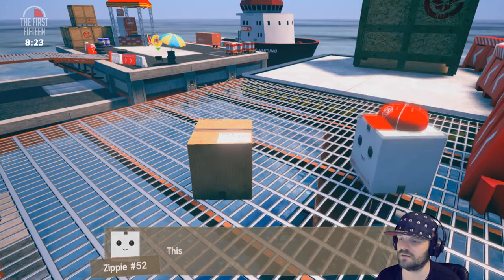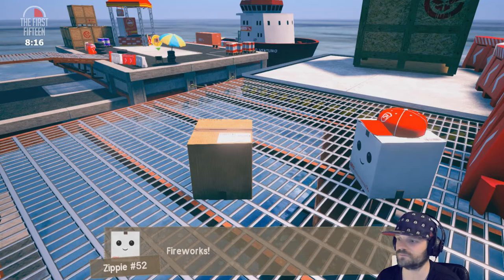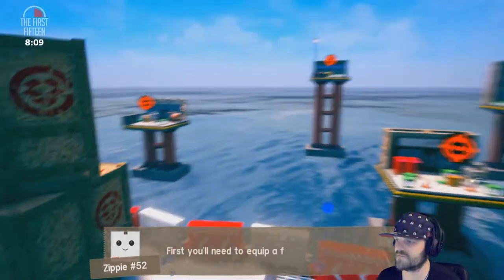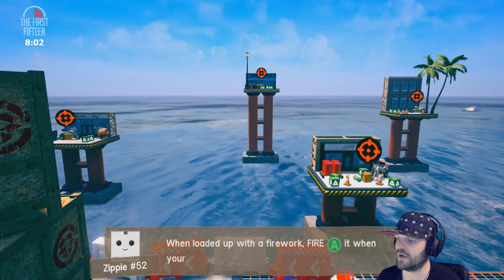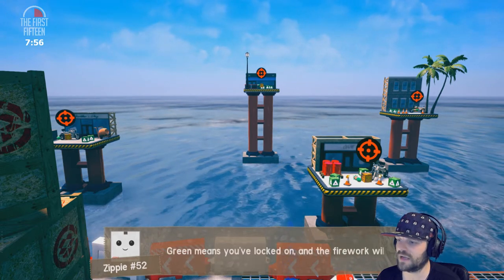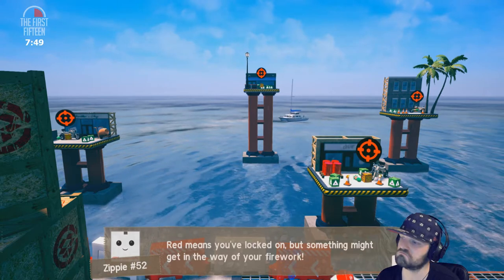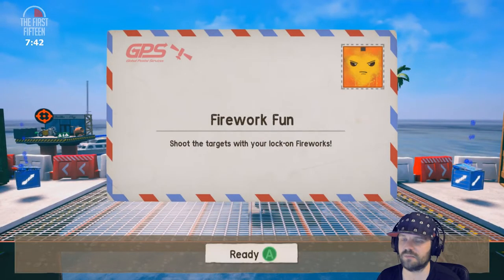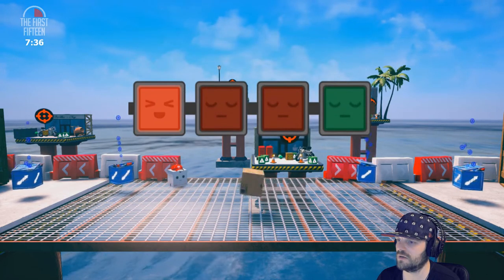The second challenge will test your accuracy with our alternative delivery solution — fireworks. Sometimes a customer will pay extra for speedy delivery. First you need to equip a firework by rolling into a weapon crate. When loaded up with a firework, fire with the A button. When your aiming system turns green, you've locked on and the firework will hit your target. Red means locked on but something might get in the way. Pass the test — hit all four targets. Shoot the targets with your lock-on fireworks — I'm gonna go lefty first.